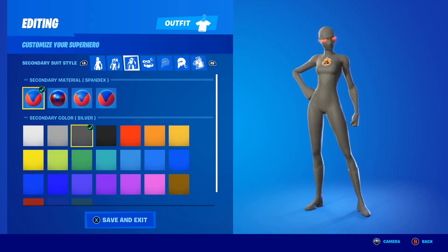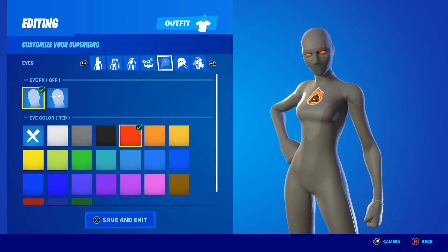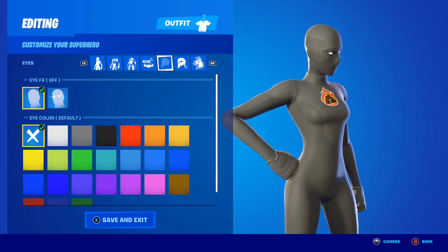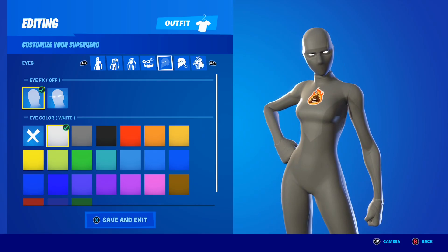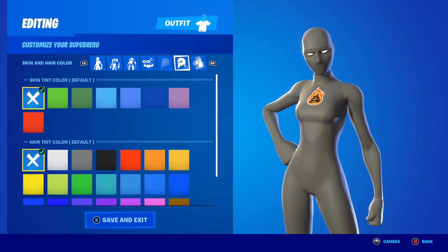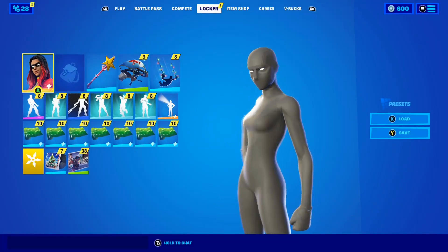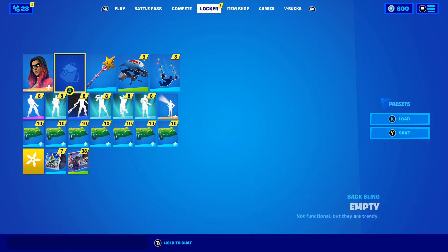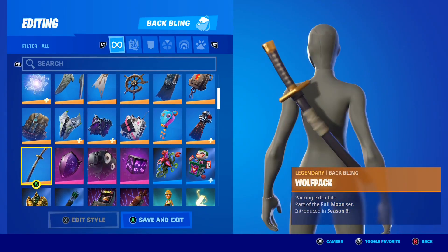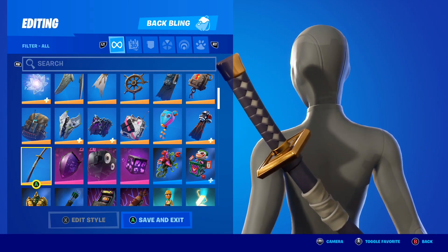Accessories don't matter. For this fully black combo, turn the eye effects off. Set the eye color to white — the white eye contrasts with the black suit and looks insane. Turn the sticker off as well. In my opinion the fully black superhero skin is the best-looking one so far. For the backlink it doesn't really matter — you can rock it with no backlink or use one, it's up to you.